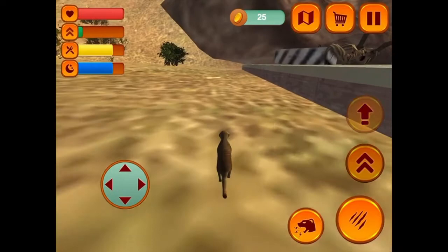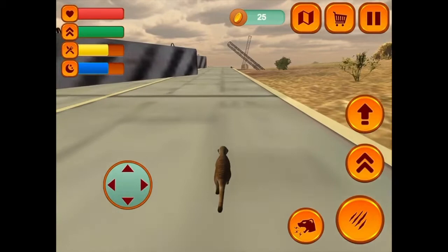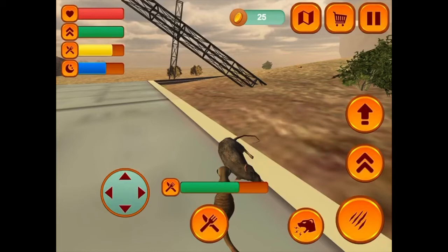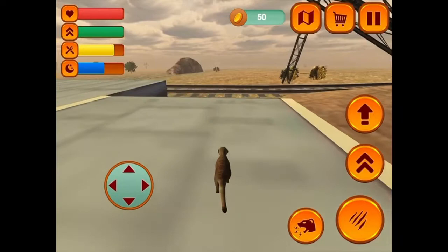When you run out of stamina like this, you can just stand still and it'll come back up eventually, which is good. I do feel like I need to say there are a few inaccuracies in this game. First and foremost, a baby meerkat would not be wandering around by themselves at this stage. Baby meerkats tend to stay in their burrows for about two to three weeks because they're born blind.